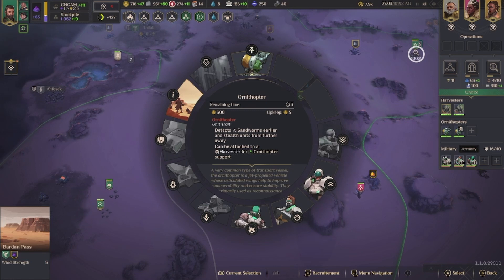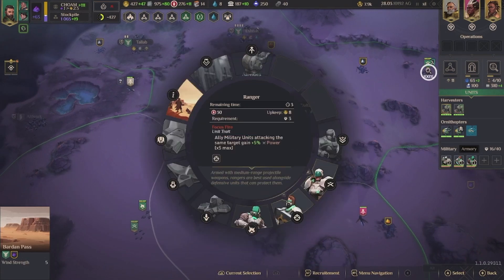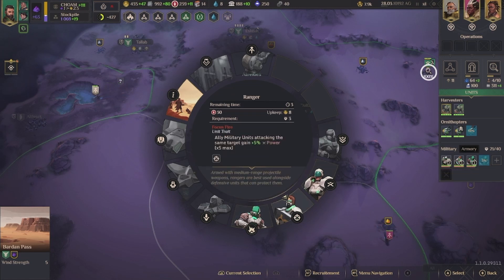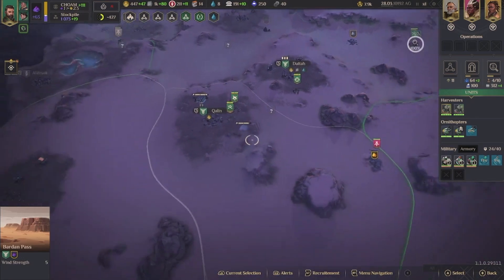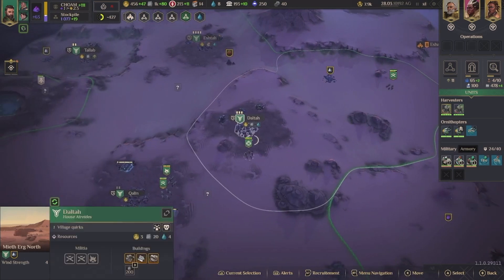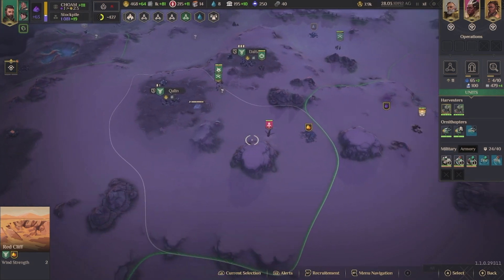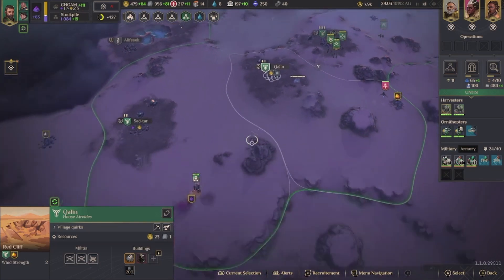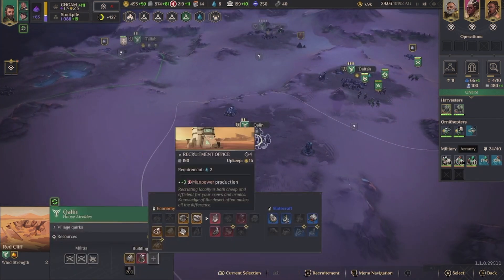Let's buy one of those. What — I can't tell which units are who. Let's do ranger — I think that helps my overall comp. Alright. Let's do another military building here — I think manpower is pretty important.